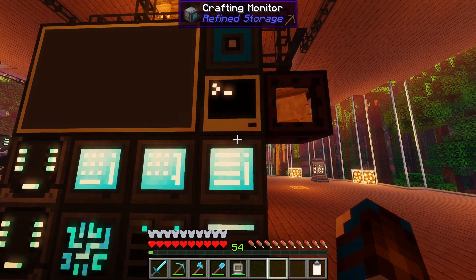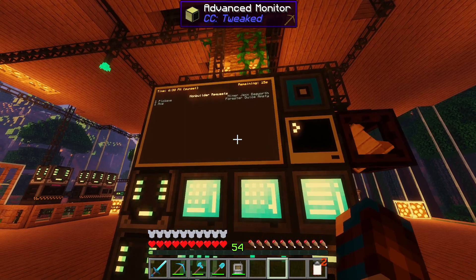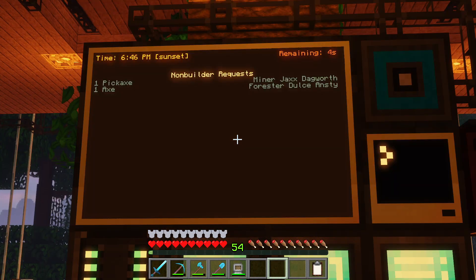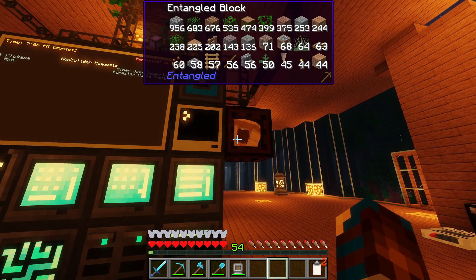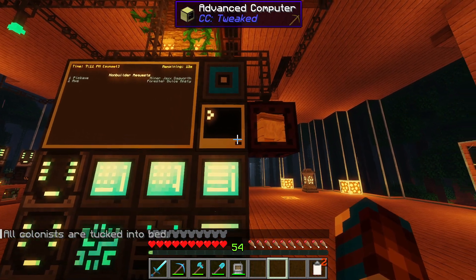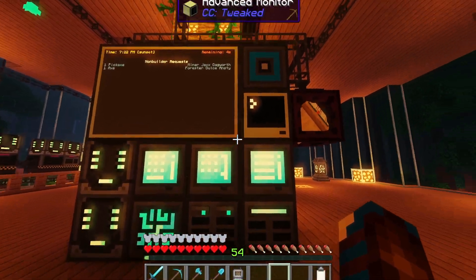Back in game, we go back into the computer and type 'rswarehouse'. Pressing return initializes the program, and we now have up some non-builder requests. If our builder was currently working on anything, those requests would show up here as well. Because I placed the entangled block to the right of the computer, I had to change the rswarehouse file to specify it's to the right — by default it's set to the left, so play around with that yourself.